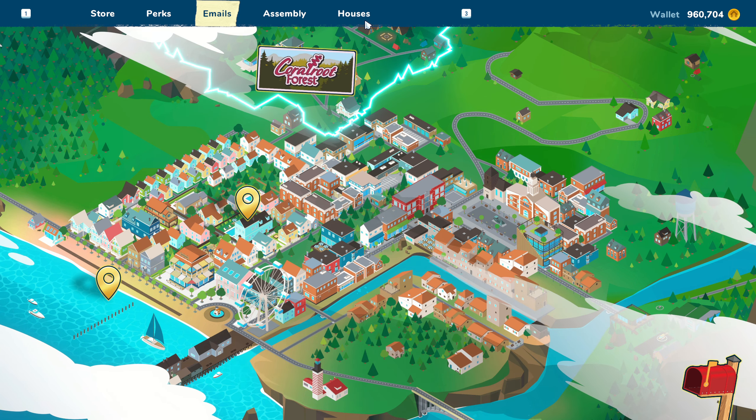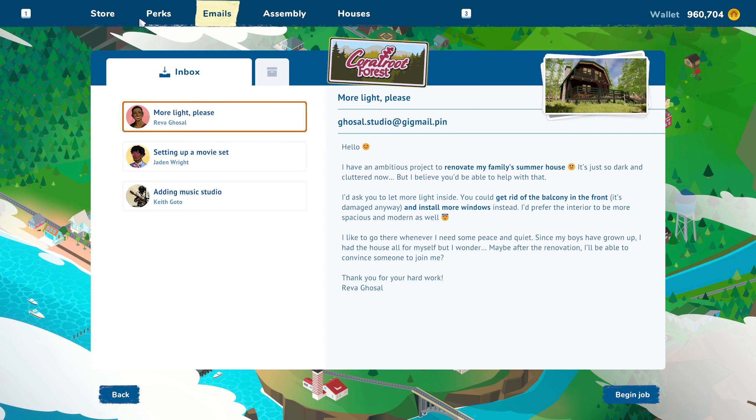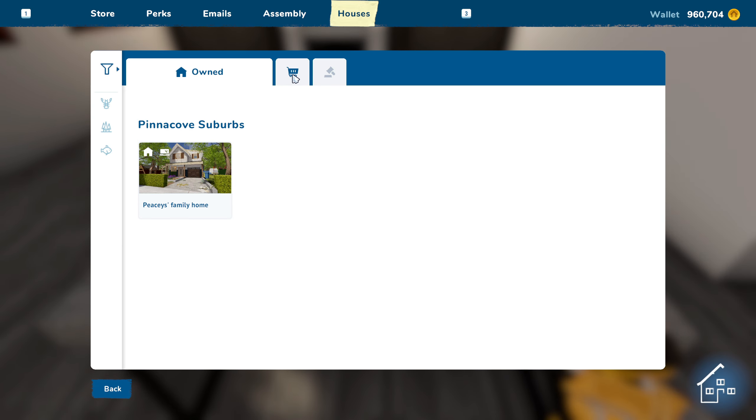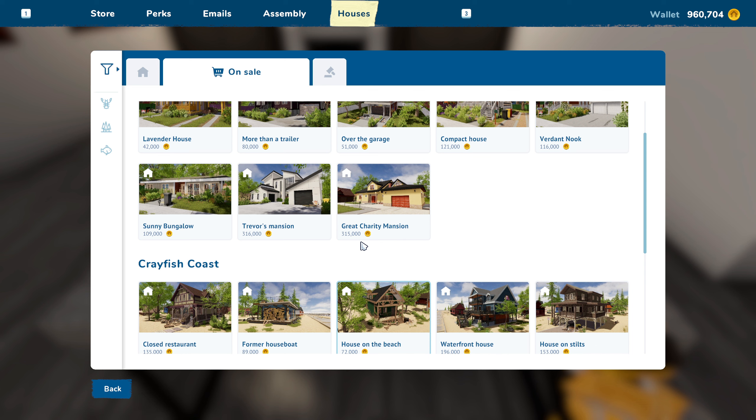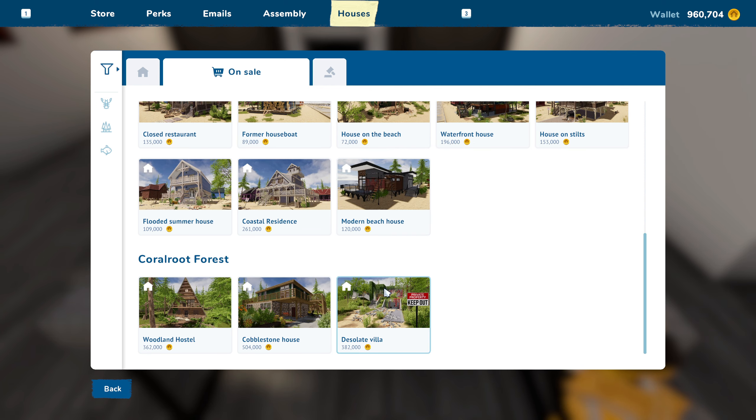I did a bunch of jobs — basically all the jobs up here — and after you do the last job the game is basically over. If we go to houses and look at the last remaining ones, one I really liked was this one, and then we've got this great charity mansion here that was unlocked.